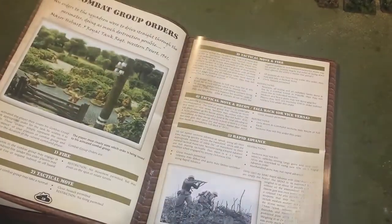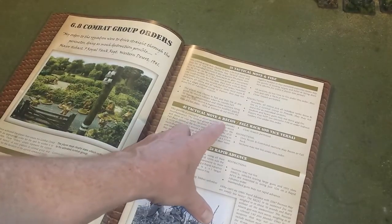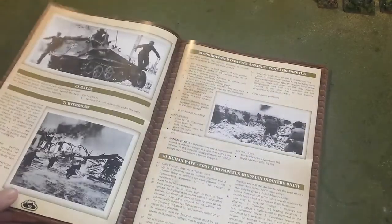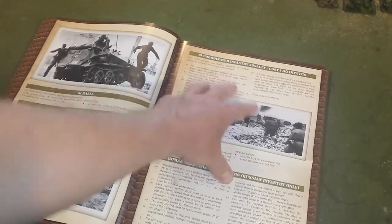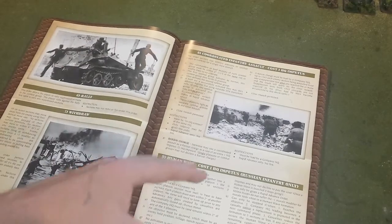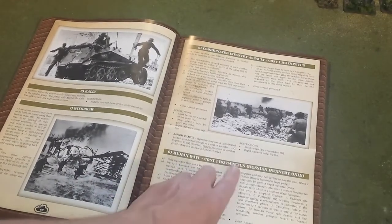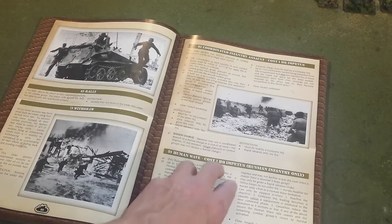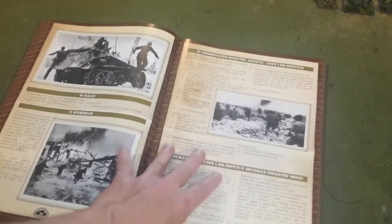Orders available include: fire only, tactical move, tactical move and fire, tactical move and recon or fallback, rapid advance, rally, withdrawal, coordinated infantry assault — which lets you activate more than one group of troops for close combat — and human wave. Both the coordinated infantry assault and human wave orders cost one extra impetus point, as they demand more from your command resources.